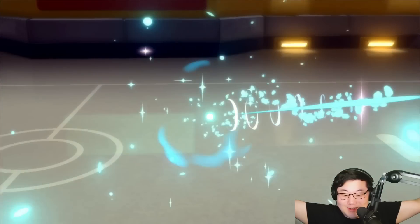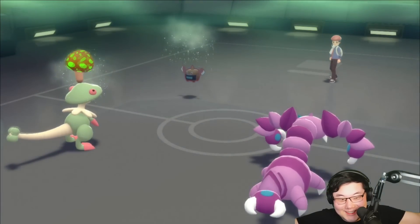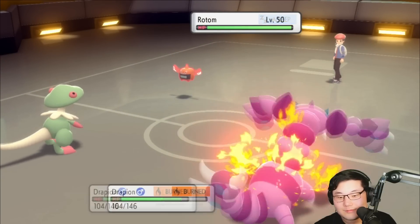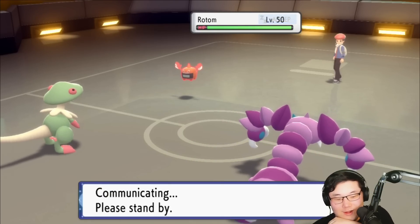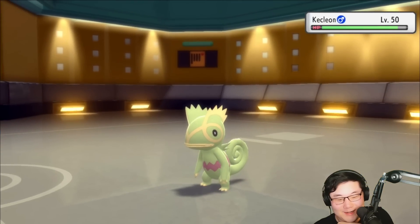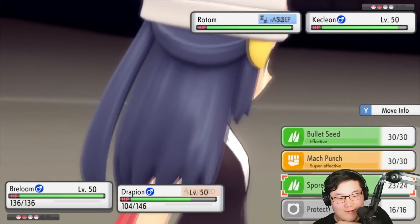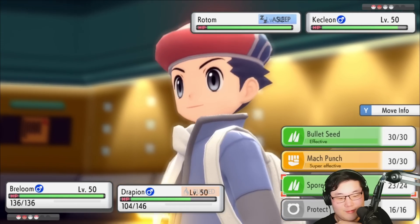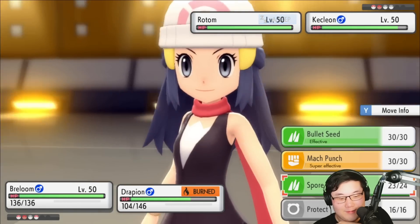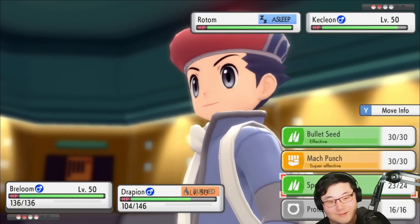It's Flame Orb Trick. Why not just run Will-O-Wisp at that point? You can go for multiple burns. So Drapion's going to get burned. You know what would have been a fun strat — it's something used in Nuzlocke called 'Priestly.' What I could have done was Spore the Drapion. Breloom is slower than Drapion, so I could have Spored the Drapion slot — then Drapion wouldn't have taken the burn and could attack cleanly when it woke up. But that's not going to work here.